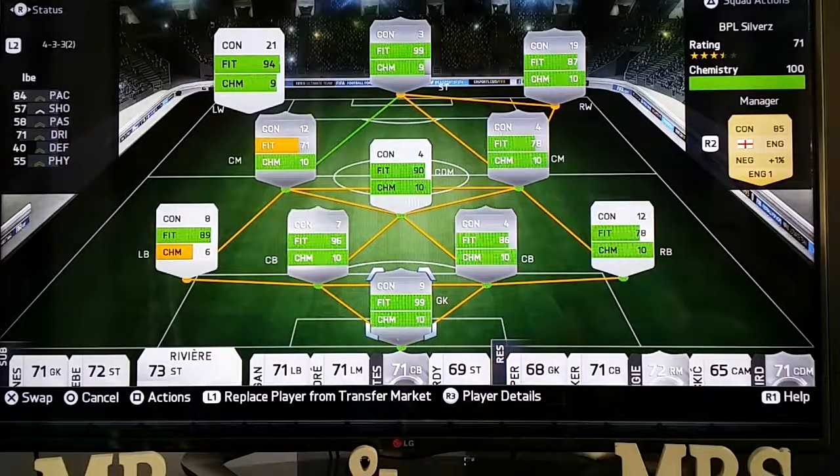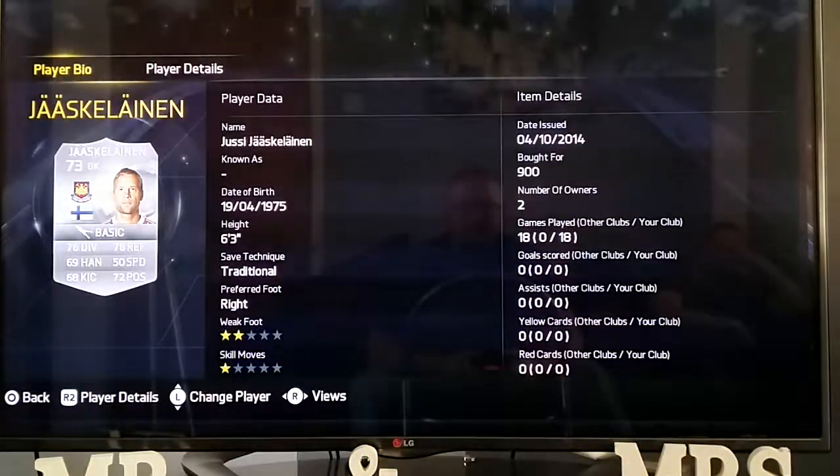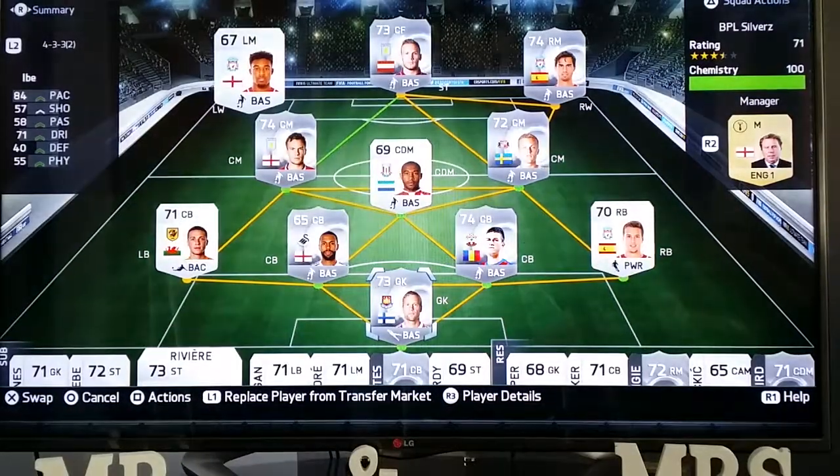That's my silver team. Yaskal Island in goal as well — he's pulled out some blinding saves, really rating him. 900 coins, 6 foot 3. Diving 76, reflexes 76, 72 positioning. Really really solid. Picked him up proper cheap — I'd recommend him as a silver keeper for a silver BPL team.